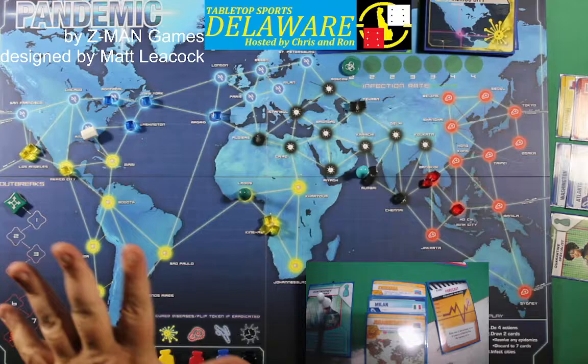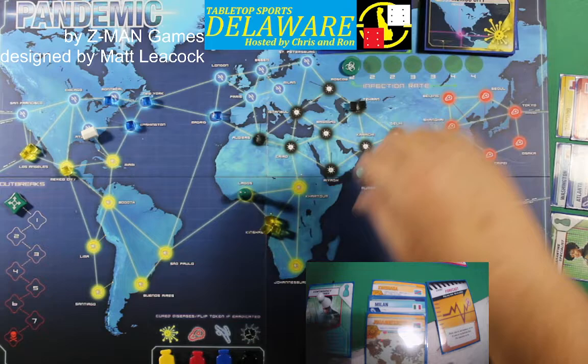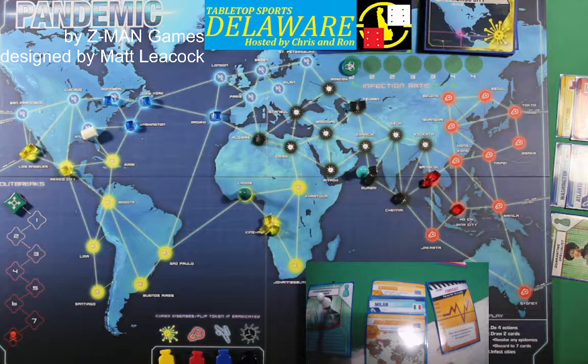All the hot spots are covered right now. We get an epidemic card — hopefully it isn't going to kill us. Two player deck cards: Mexico City — he's got three yellows, that's promising — and Bogota. He has four yellow cities already.